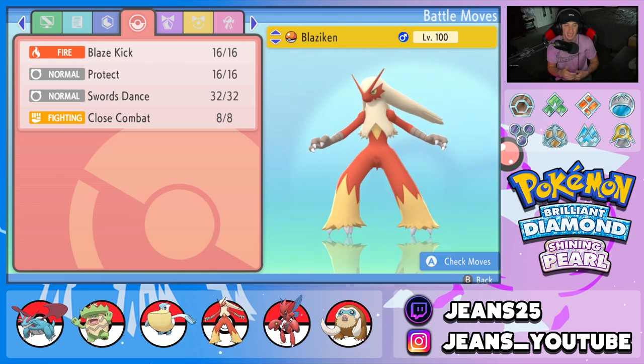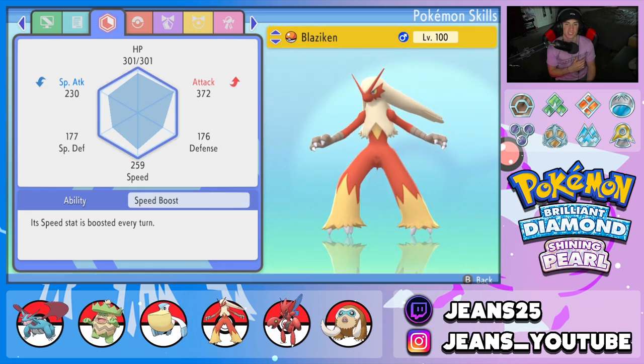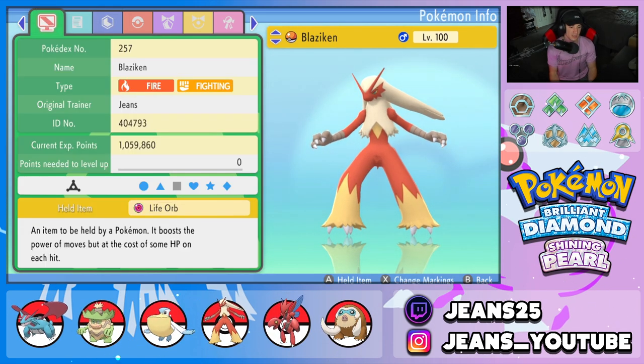As I already mentioned, Speed Boost is its ability, so every turn this thing goes plus one on speed. We can protect to get the boost or just play normally, but every single turn this boy's getting that speed boost. Last but not least, the item is the Life Orb to make this Pokemon hit a little bit harder.